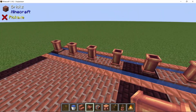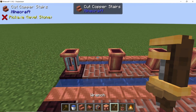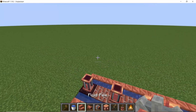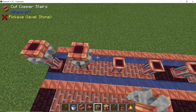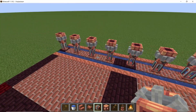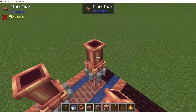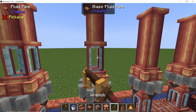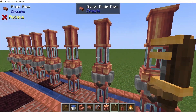With your wrench, right-click on these pipes in order to convert them into their transparent variant — these pipes won't connect to the normal pipes. Now on top of these pipes place down the fluid pump, and on top of the fluid pump place down two more pipes, but only right-click with the wrench on the bottom ones.